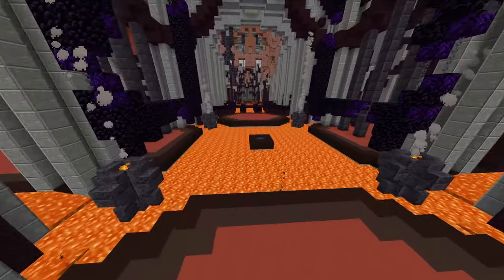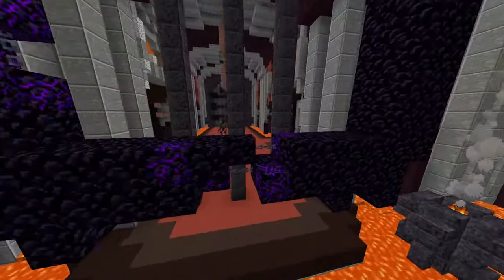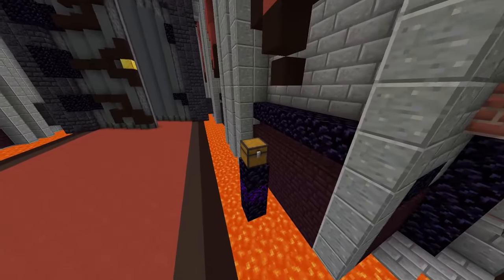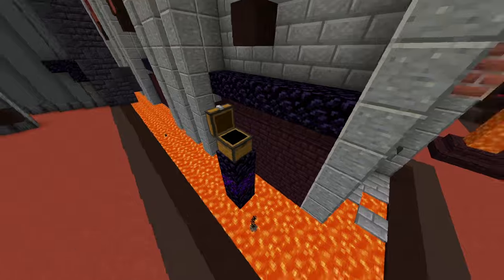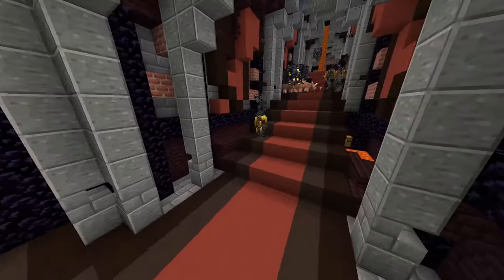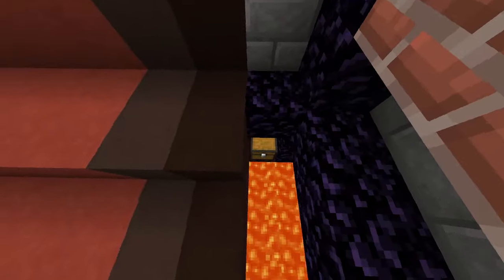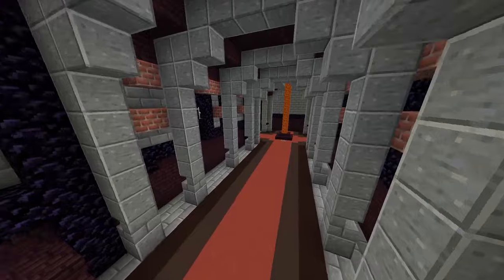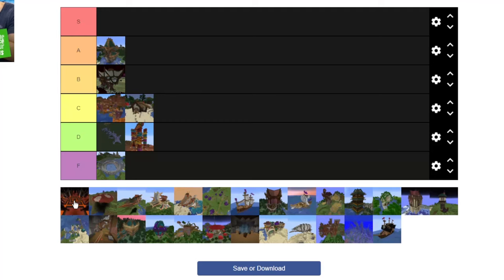The Foundry has a lot of netherite and diamond, especially on the second level. The first level is not really worth it — just go through it, grab the chests, and run. The problem is it's underground, so you need a map to find it. It also has some blaze spawners, and blaze spawners in the overworld mean an easy farm. Not the best place to make a base, but it has really great loot, and the difficulty is not too hard — just hard.